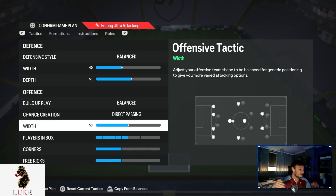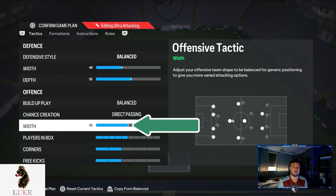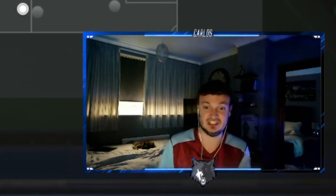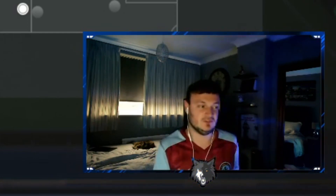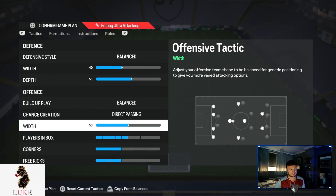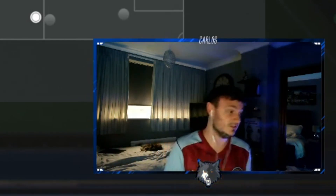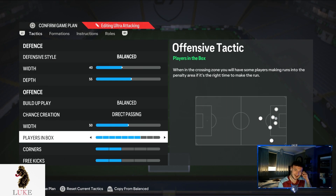The offensive width is 50 — probably the biggest key tactic in a 4-3-3. I really like where my left winger, right winger, CAM, and central striker already are at 50 width. If you do want your wingers a bit closer to your striker, you could lower it to around 45, but for me, if it's not broke don't fix it — I just leave it on 50.